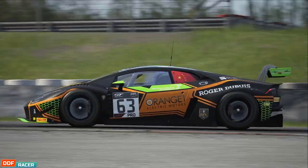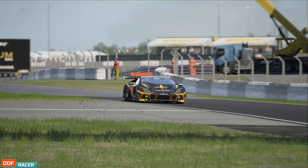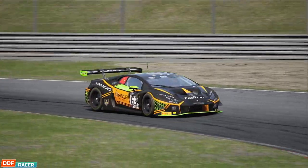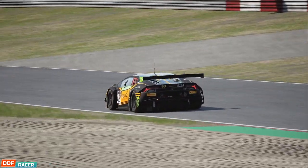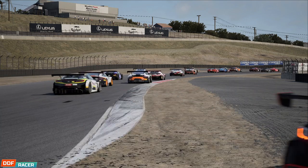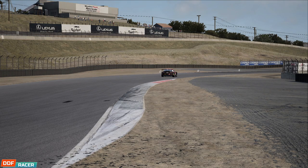Assetto Corsa Competizione has been out for a couple of years now and has been steadily growing one update at a time. And this latest DLC pack really expands the content list, which is quite a contrast to how this game started out. For the initial early access release back in September 2018, the only car and track available was the Lamborghini GT3 at the Nürburgring. Since then, the developers Kunos and 505 Games have drip-fed new cars and circuits, to the point where we now have a comprehensive grid with the likes of the Bentley Continental, Nissan GTR, McLaren 720S and even the Jag GT3 by Emil Frey. Lots of GT3s.